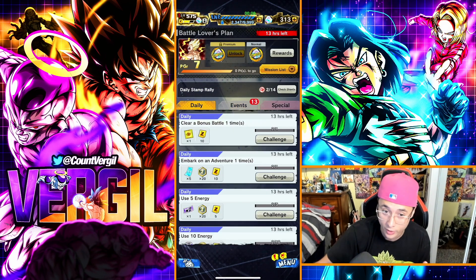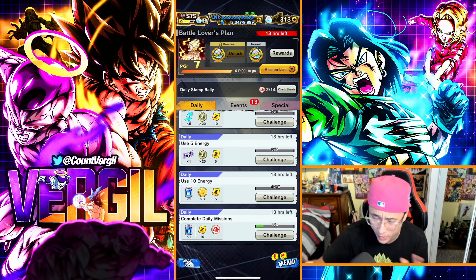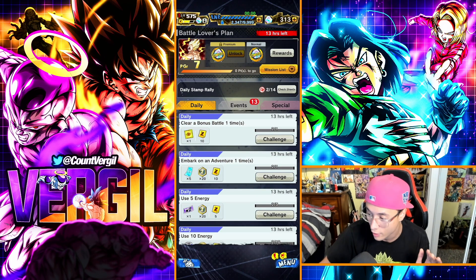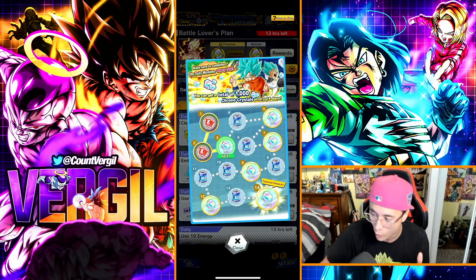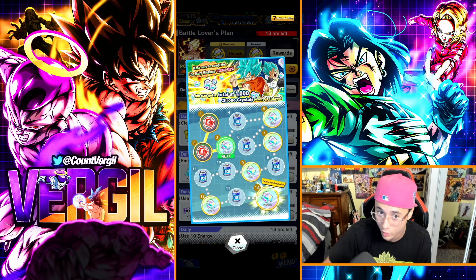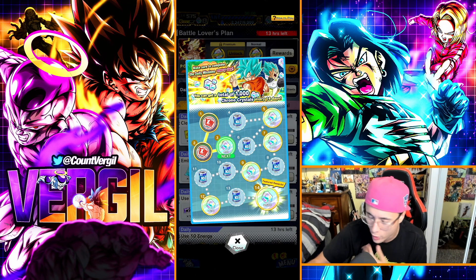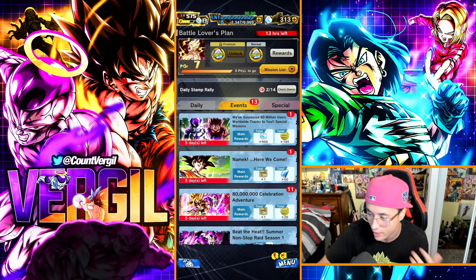Do your dailies — this should be obvious but it's every method in the game so it has to be included. You have a 14-day stamp rally where if you complete all your daily missions every day you will get 1000 chrono crystals. Don't wait until last minute like me — just start the day off by doing your daily missions.